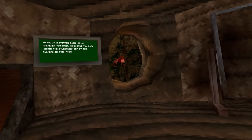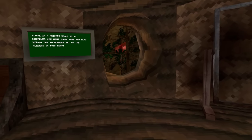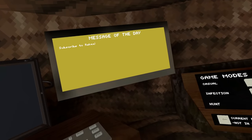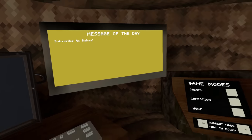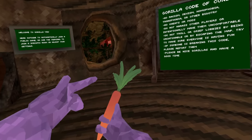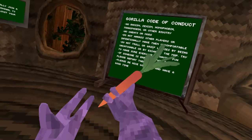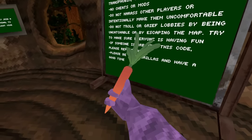This next mod lets me put anything I want on a chalkboard, and what I put was 'subscribe to Racks' because we're trying to get to 50,000 subscribers by the end of July. This next mod is a cosmetic mod which gives me a holdable carrot — I'm not really sure what it does, but let's move on.